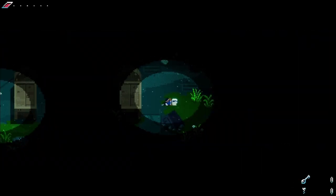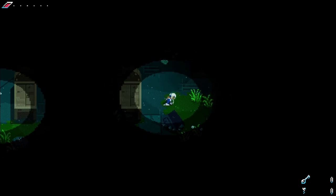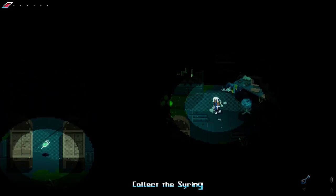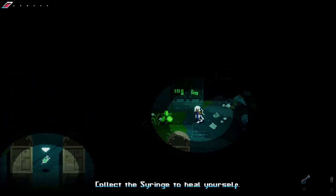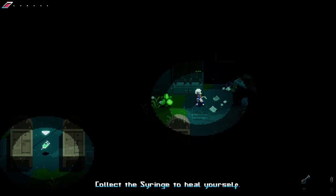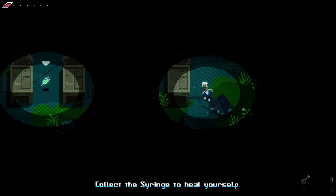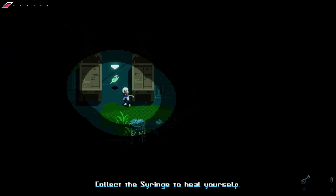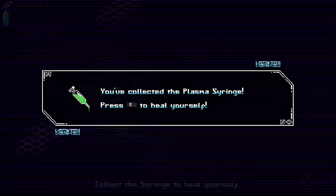You control Alma, who awakens after the war with humankind. Alma wakes up in an abandoned lab that becomes a great tutorial area, teaching you the basic controls you'll use for the rest of the game. You start in a pitch black room with light coming only from yourself and a healing syringe. The use of this light convinces you, naturally, to pick up the syringe off the ground and use it, which lights up the rest of the room.